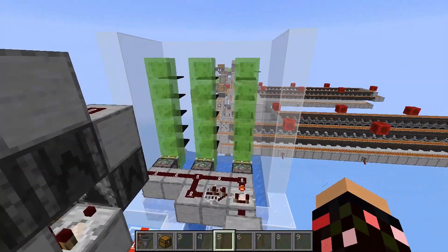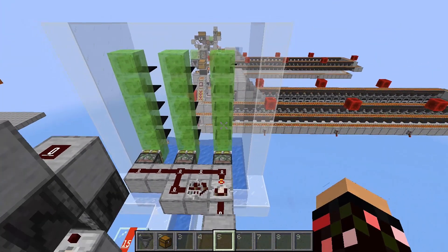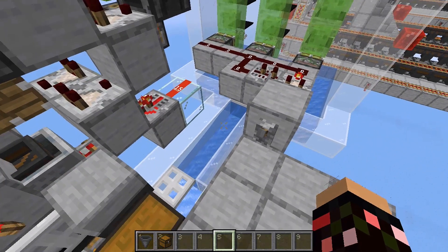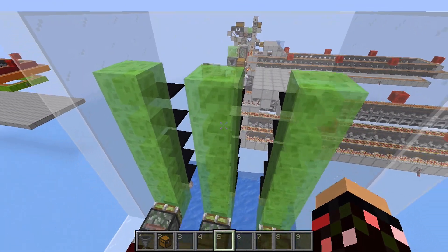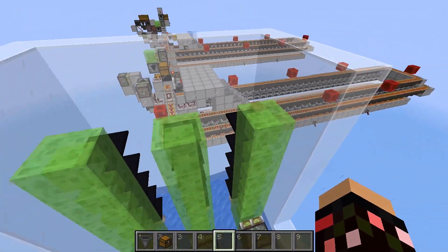Next we have the water stream version — this is ideal for fuel sources such as bamboo or in this case carpet. Over here we have three carpet dupers. You don't need to use carpet dupers if you don't want to or if your server doesn't allow them — this is just for demonstration purposes. You can always connect this to your bamboo farm or your zero-tech bamboo farm if you're playing before 1.16.